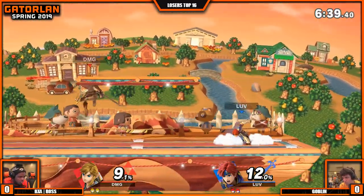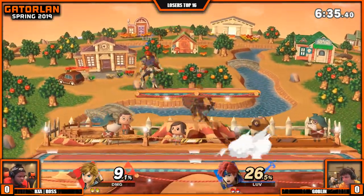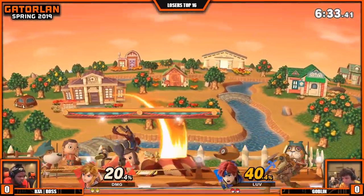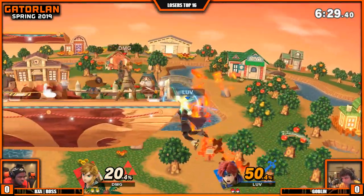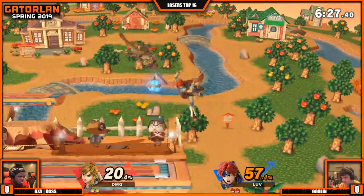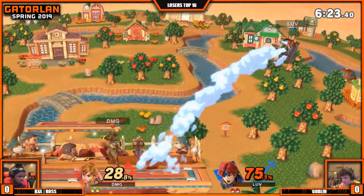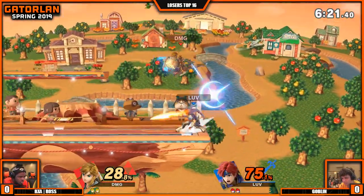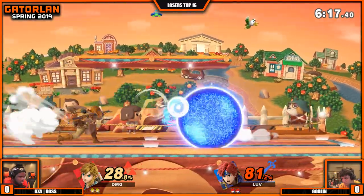And now basically we're playing smash forward again, two stock. Risky onstage. Ross not capitalizing a whole lot on that. Great grab. Boomerang offstage, trying to follow his DI. It's just going to be such a struggle if Goblin is offstage — he's taking so much percent. And Link has everything that can cover all his options.